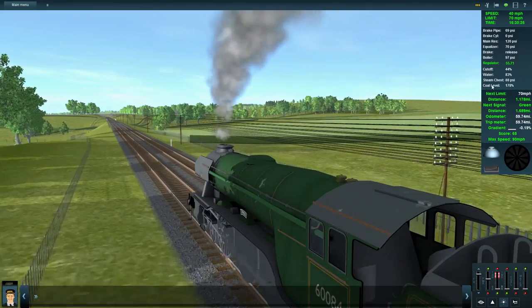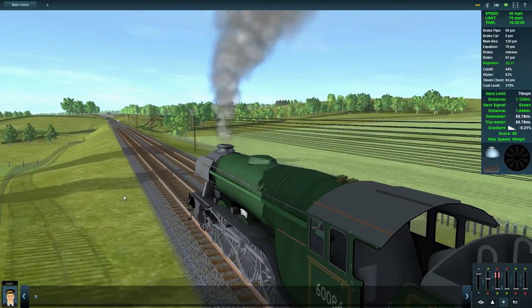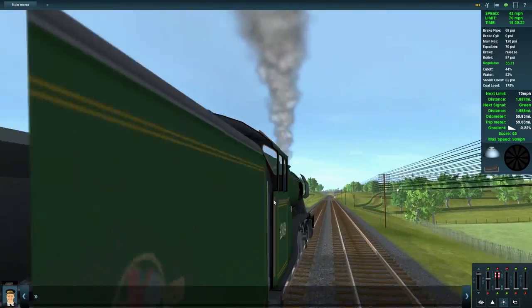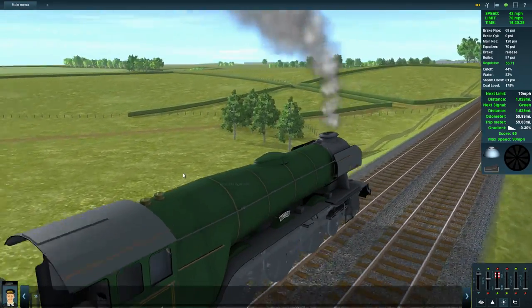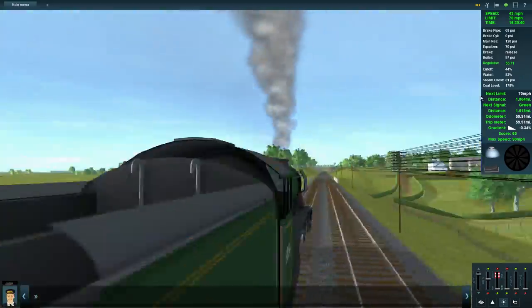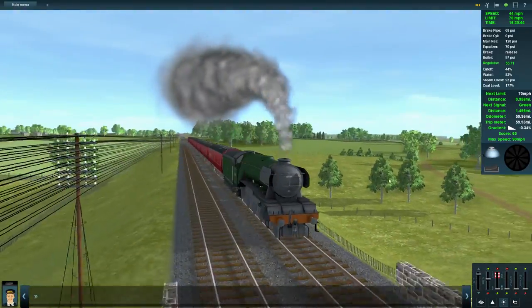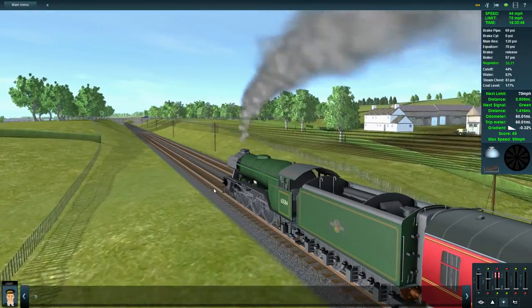Still plenty of water. When that comes down to about 70%, I'll open up the injectors. I'm not doing this from the internal view because I'm still having a look around at the scenery. I do like the rolling hills — it gives it a very British feel. The rolling hills, the embankments — it's very realistic in that sense.